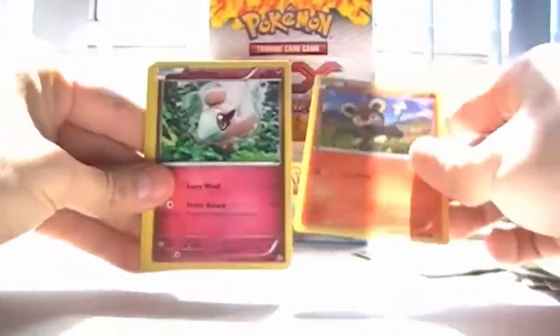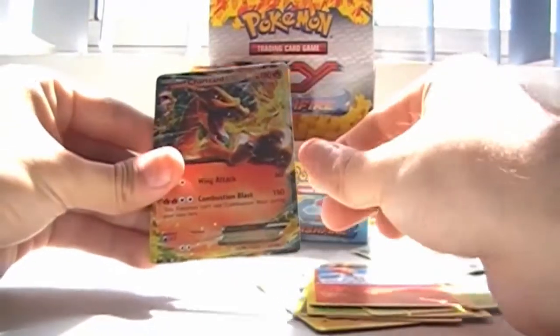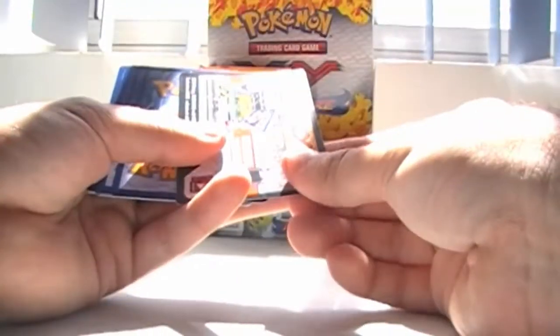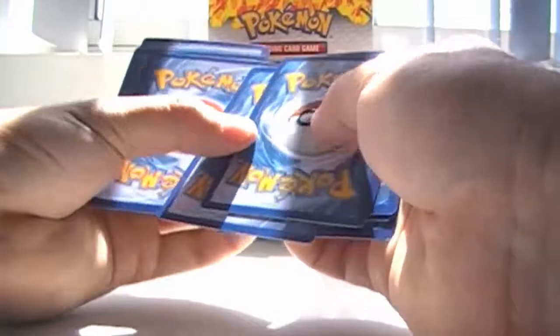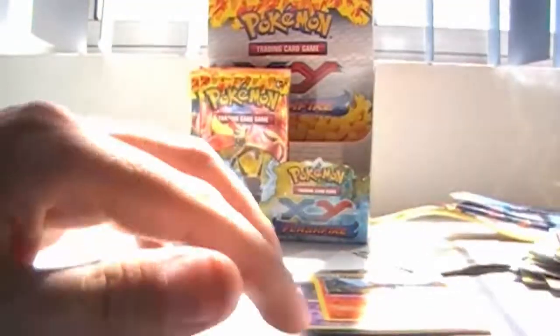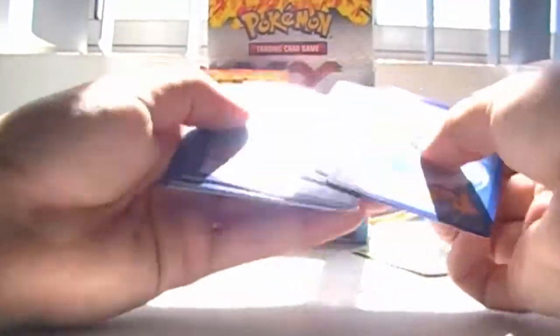Litleo, Spritzee, Miltank, Stunky — Flabebe, Nosepass, Meractus, Luxio, Foil Ponyta and — ooh — Charizard X! Nice, I like it! I think I'm only missing Toxicroak EX and Mega Charizard X in order to have every single EX in this set. SeaDra, Sneasel, Litleo, Pidgey, Espurr, Dust Gloves, Sacred Ash, Fletchinder, Foil Carving and Weavile. I'm going faster with this box because I pretty much covered the card explanations in the last box, so I don't have to do that again.